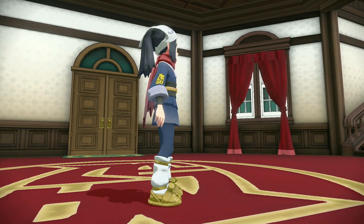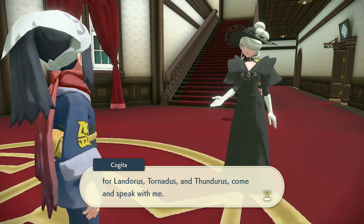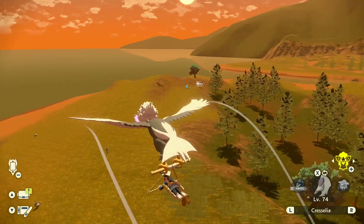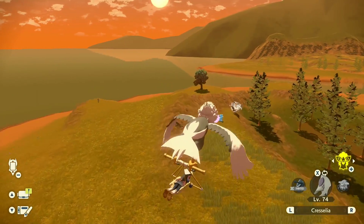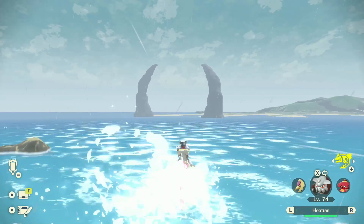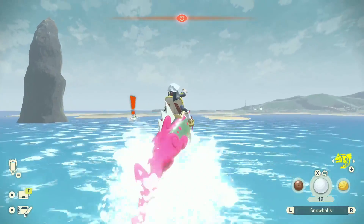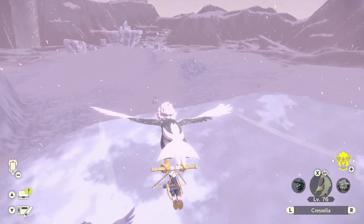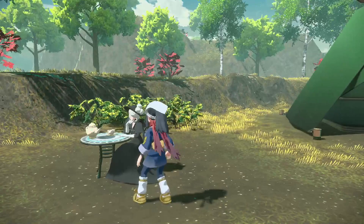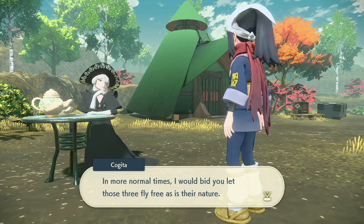Going back to the Galaxy building, you'll encounter Cogita again with a brand new quest — the Incarnate Forces of History, which means getting the Genies. The three Genies are quite difficult to catch. The first, Tornadus, can be found on Raminas Island in Obsidian Fieldlands floating around with tornadoes — these guys can see you from miles. The next one is in Cobalt Coastlands near Pincer Horns, but you need stormy weather for it to spawn — by far the hardest one to catch. The third is in Alabaster Island during a Blizzard, in the big open area beside the Alphas.